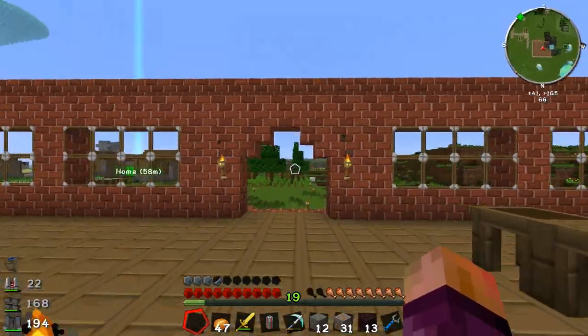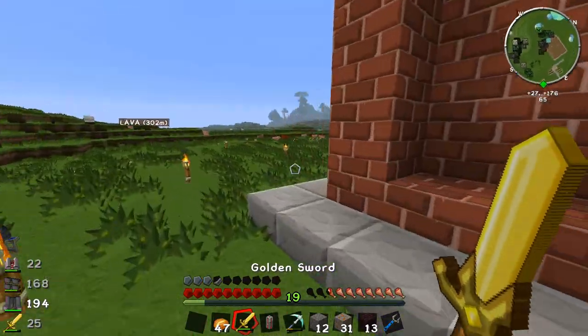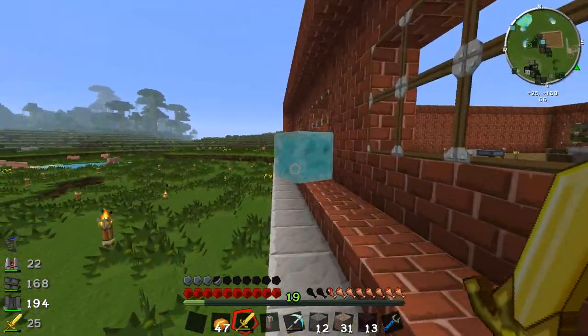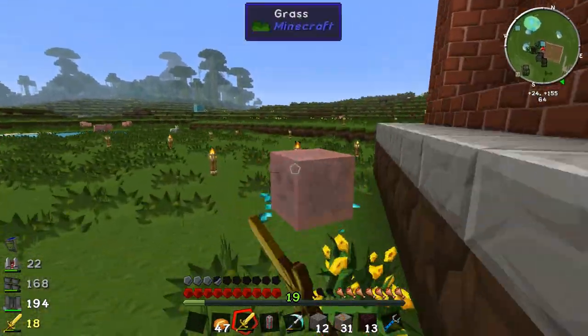Hello everyone and welcome back to everyone on caffeine. My name is Isaac and we're back playing some Tech World 2. I've just seen a really big slime outside my house - where's this guy gone? Here he is, you're going down mate. It's a blue Tinker's Construct Slime, don't stand a chance against me.